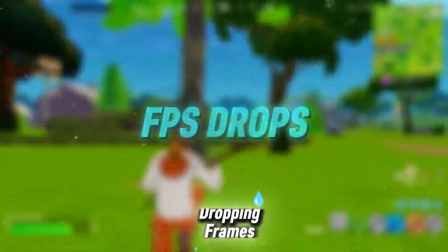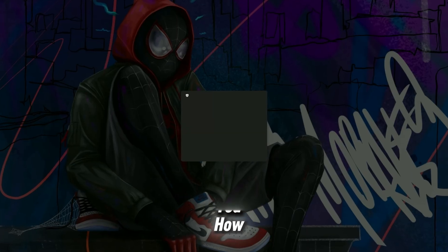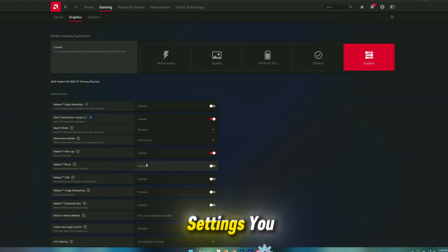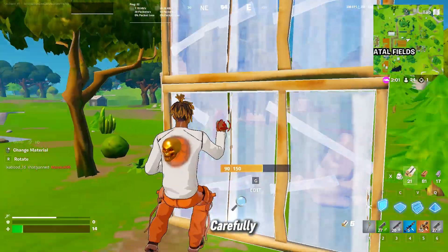Are you tired of Fortnite stuttering, lagging or dropping frames on your AMD graphics card? Don't worry, I've got you covered. In this video, I'll show you how to fix lag, stutters and FPS drops in Fortnite and also the best AMD Radeon settings you should be using to get smooth gameplay and higher FPS. So make sure you watch till the end and apply each step carefully.